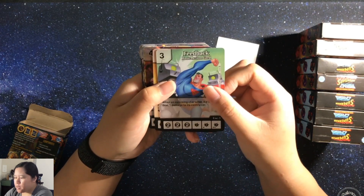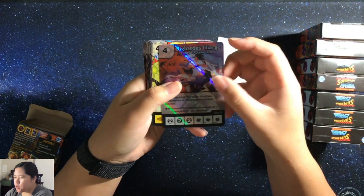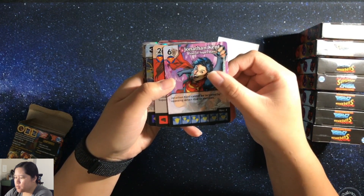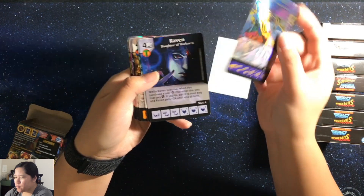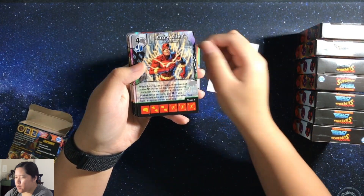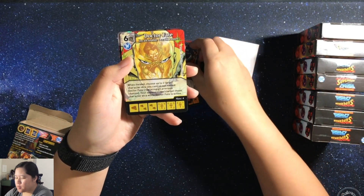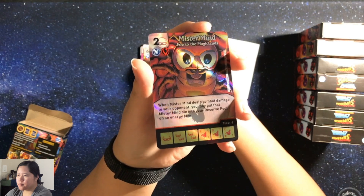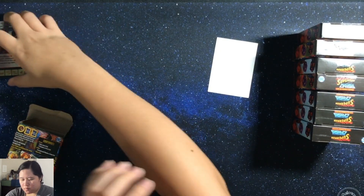So we've got Feedback Basic Action, Man of Steel, a Foiled Righteous Charge, Dr. Fate Helmet of Fate, Jonathan Kent, Lois Lane, a Foiled O'Mac, Raven, Supergirl, Superman, Barry Allen, Jonathan Kent, Shazam, Dr. Fate, and then a Mr. Mind Foiled.